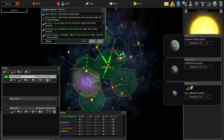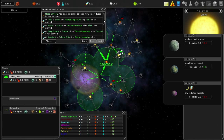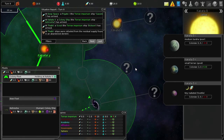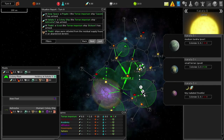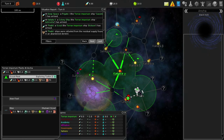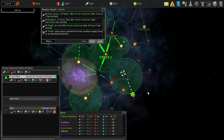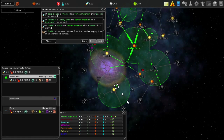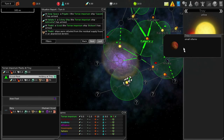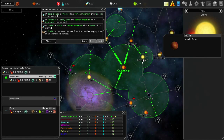Mass Driver 2 has been researched and unlocked - it can now be produced in ship designs. Scout ship has arrived at Ezra, colony ship has arrived. Whoa, what is this? It's a black hole! I don't want him going there, I don't want him going to the monster. Can he go to this instead? I was actually able to redirect the ship - fantastic. What's Troy? Small inferno planet, yellow binary system.